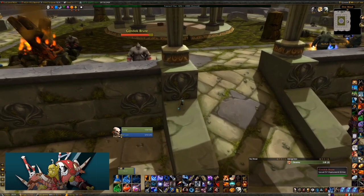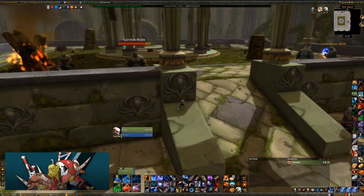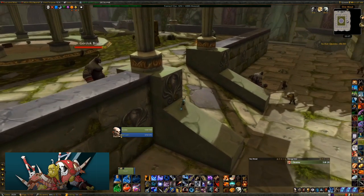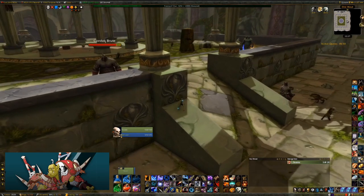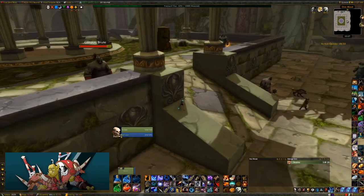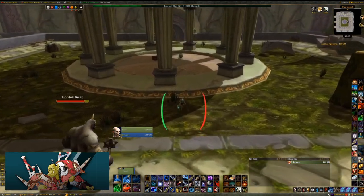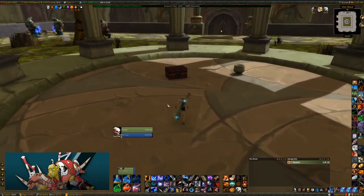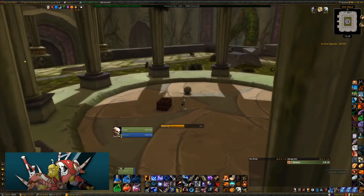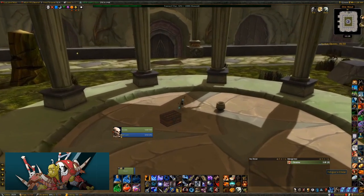I'm going to try to reset behind that pillar over there. If I get in trouble I can scatter shot this guy to get over there, but I want to save my scatter shot. I'm going to wait for my feign death cooldown so that as soon as I get over there I can feign death. That's the one thing you really have to watch - before you do something risky, make sure your feign death cooldown is reset. I'll go behind the pillar and feign death reset.